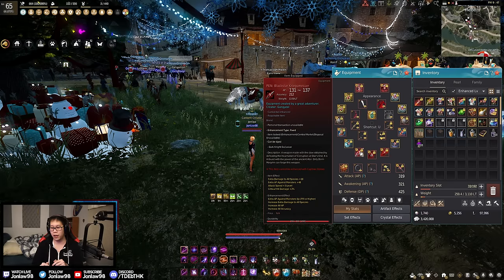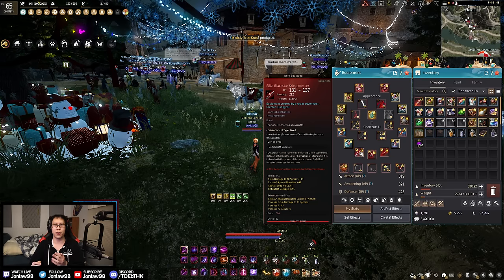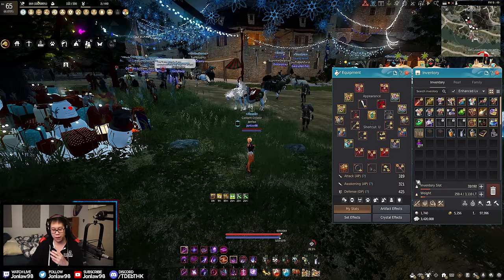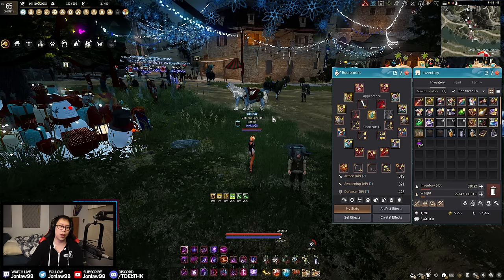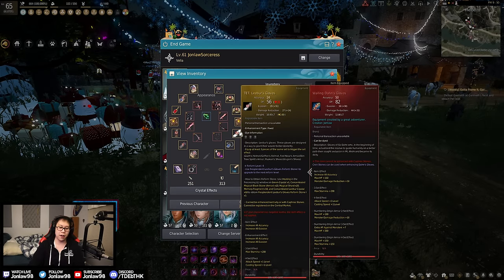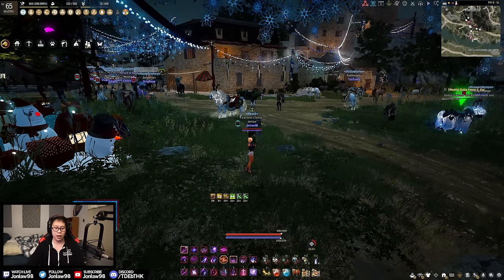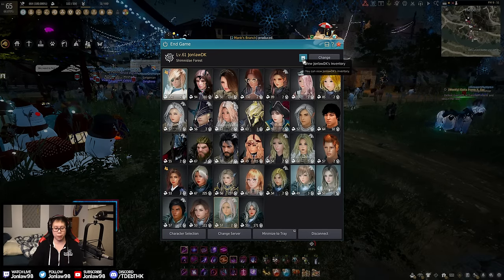In my Discord, which is linked below, I have a channel for gear advice. You just post a screenshot of your gear and I'll tell you how to go from there, so you can see other people's screenshots and the advice I give them. We're going to start from the perspective that you're not yet at endgame. I assume if you're over 700 gear score you already know how to build your character, but we're going to look at things like transitioning from Tuvala to boss gear and weapons.